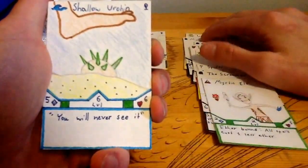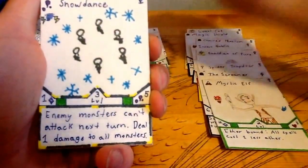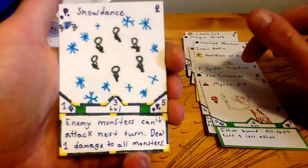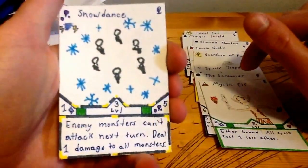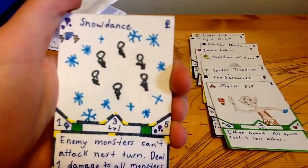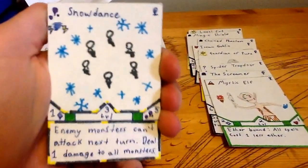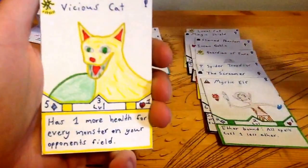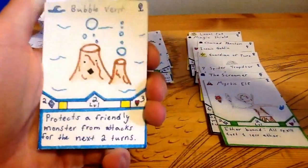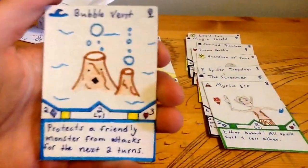Shallow Urchin. Snow Dance — another one of the new cards. It's a spell from the Weather Dimension, level three for five mana, so you can cast it on level three. Basically, enemy monsters can't attack next turn and it deals one damage to all monsters. So, pretty good. Uncommons: Vicious Cat — pretty sure you've seen that. Bubble Vent, another new card. All the new cards in this pack — I just knew the luck would come.